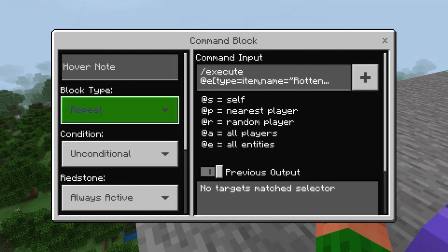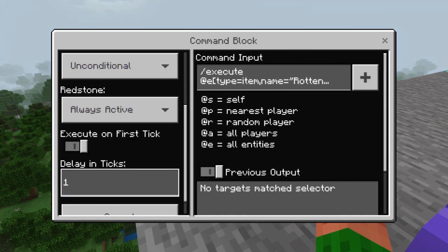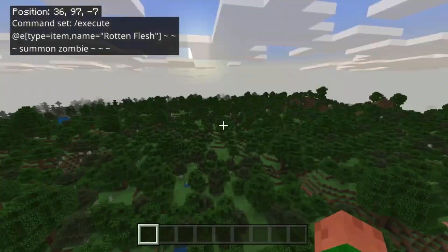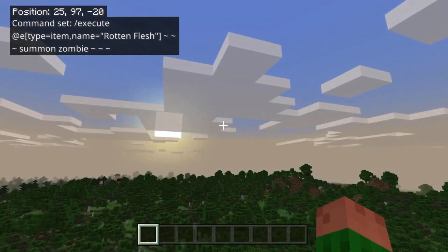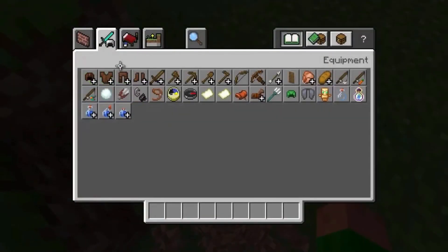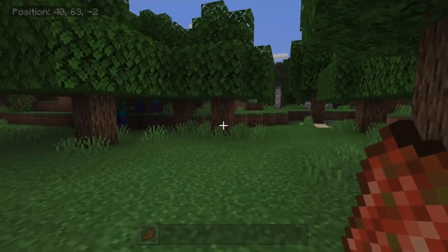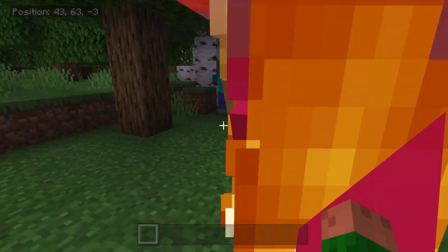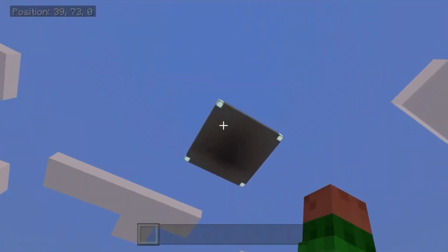You also want to have this on repeat as the block type, and redstone always active, and then put the delay in ticks to 1. Now, if you're on PC, you can't use the delay in ticks command. But if you're on Bedrock, this works perfectly fine. What this command does is when rotten flesh is on the ground, it'll spawn zombies.